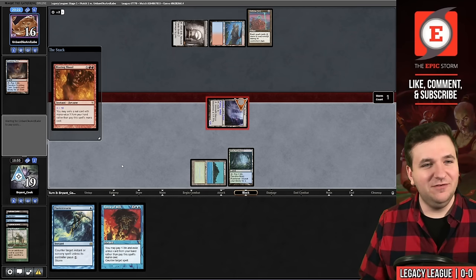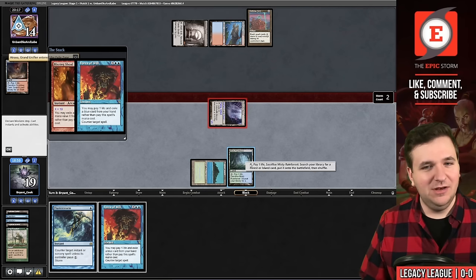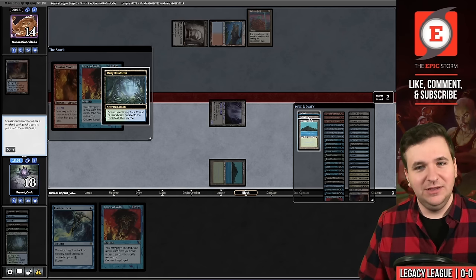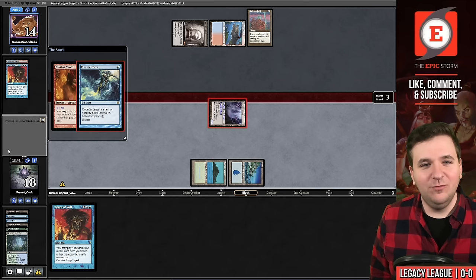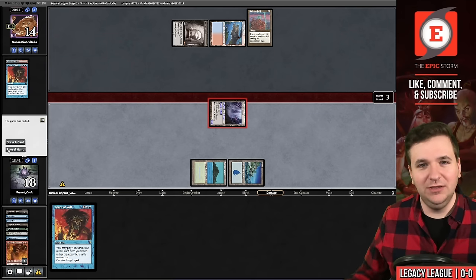Blazing Shoal on Inkmoth Nexus, exiling Progenitus for 11 poison. They fetch in response. Looks like my decision to keep Force of Will was relevant — I Fluster their Force and we win game two. That was sweet. Now let's see if we can do it again in game three.